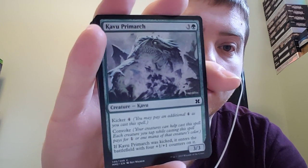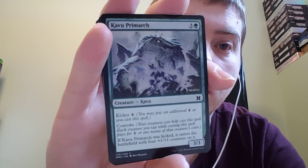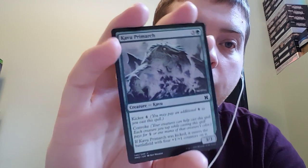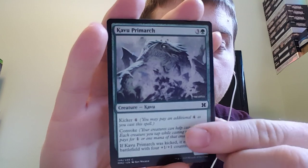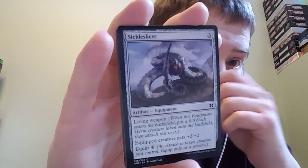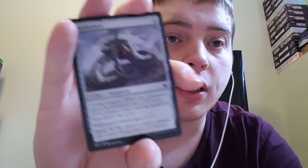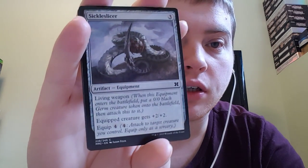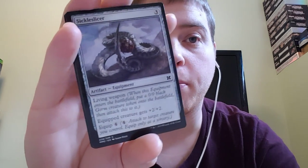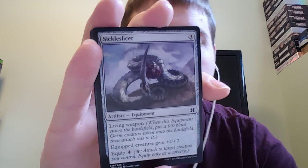Kavu Primarch. It's a three, three for three and a green, with a kicker of four, and it has convoke. If it was kicked, it enters the battlefield with four plus one, plus one counters on it. Sickle Ricer costs three. It's a living weapon, so it comes attached to a germ token. The equipped creature gets plus two, plus two, and it costs four to equip — or else it's basically a two, two for three.